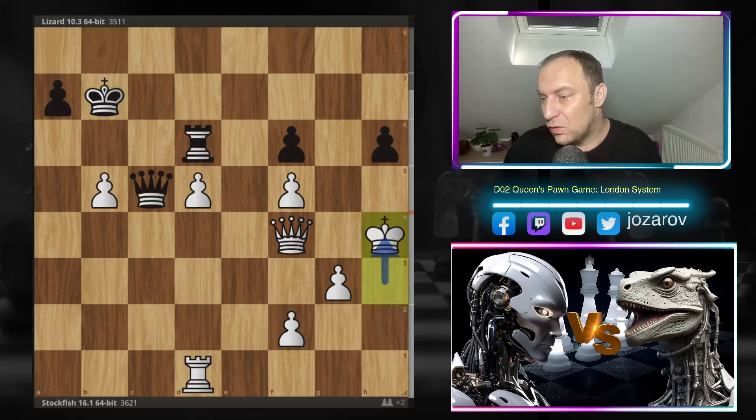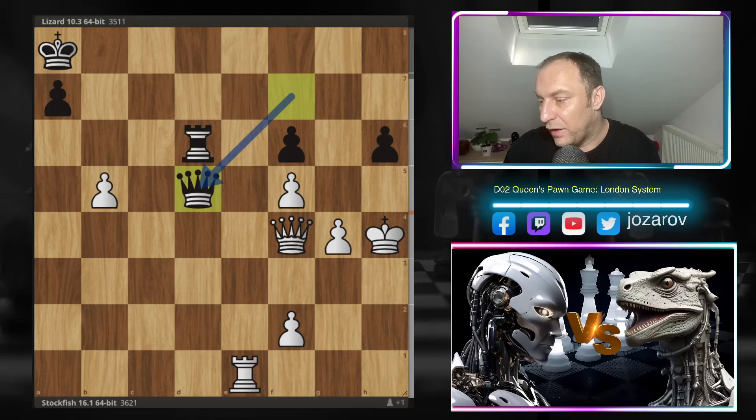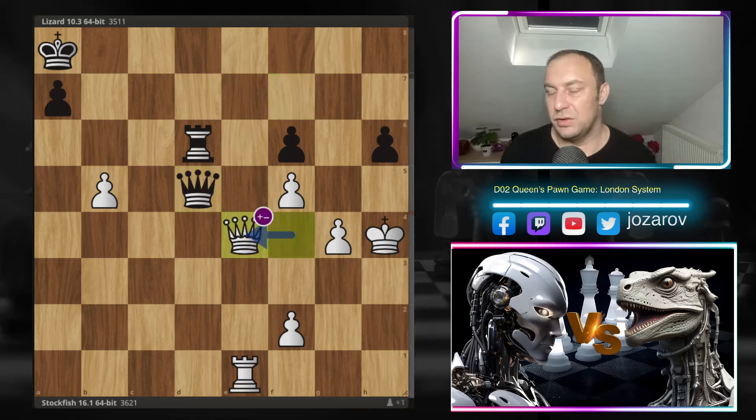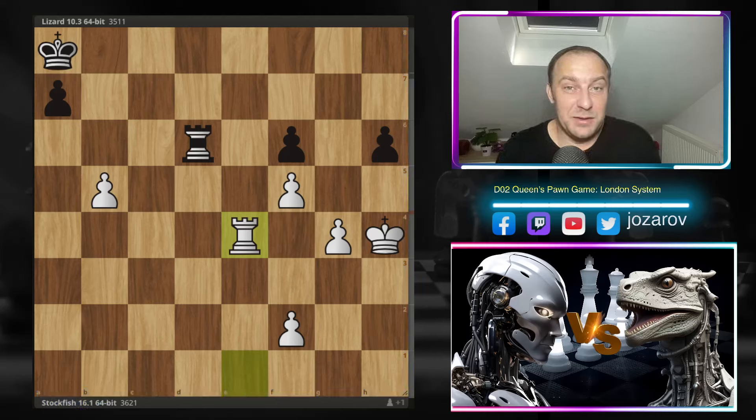King to b7 is basically forced — you cannot take the pawn due to the queen's activity. Stockfish advances the king further, king to a8, g4 doing something on this side of the board. Queen to b6, Stockfish includes the rook, queen to f7 — if rook to d5 you lose the queen. Queen to f7 first gives check, then after king to h4, queen to d5, and queen to e4, the Lizard engine resigned. Trading off here is completely losing — White grabs the pawn and has a three-versus-one situation. Nothing can be done for Lizard.